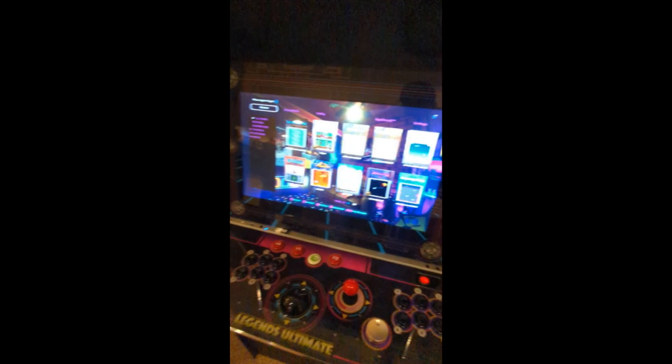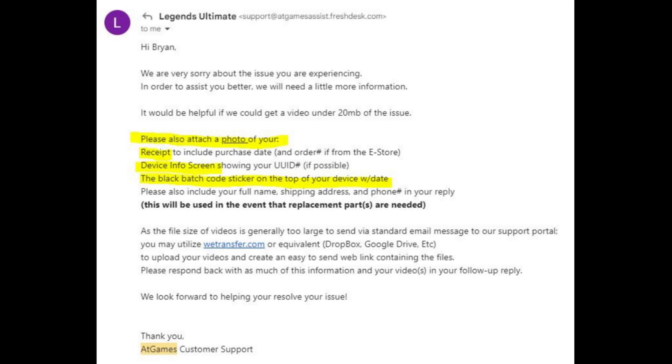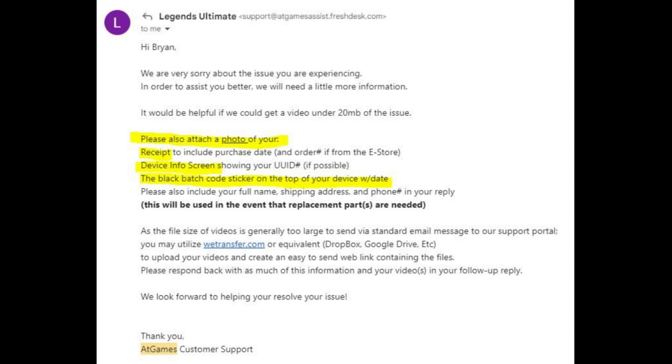So I think it's dead. I decided to contact customer support and basically tell them that the control board seems to be dead. They replied rather quickly and asked me to send a photo of my receipt, the black sticker on the back of the unit showing the date it was made, as well as my address. They also told me to log on to the device and show them my UUID, but the control board's dead, so that was basically impossible.